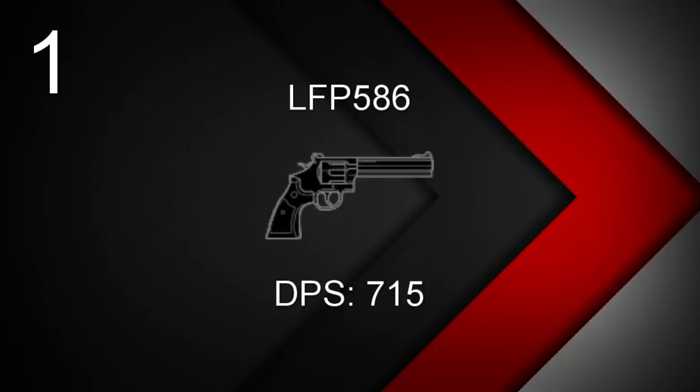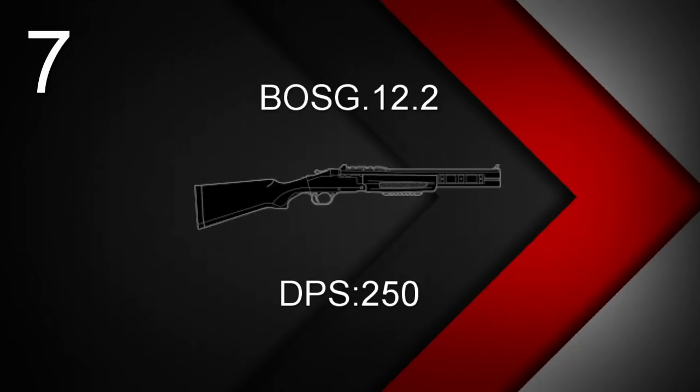Now for the DMRs. I've also added the slug shotguns available to Kaid, Vigil, and Dokkaebi — technically shotguns, but the slug resembles a rifle more than a buckshot shotgun, so it's more fair to put them here. Starting at number 7, we have Dokkaebi and Vigil's BOSG.12.2. Technically it has a DPS of 1041.67 — the highest in the game — but since you can only shoot 2 shots before reloading, its effective DPS is 250.